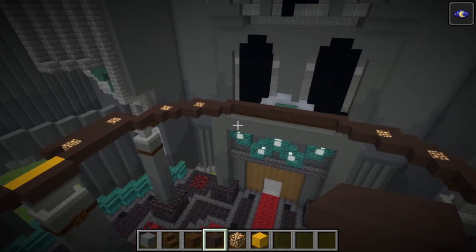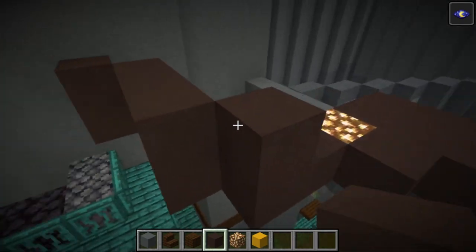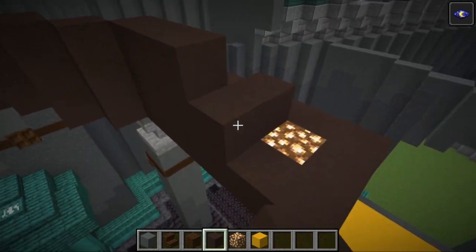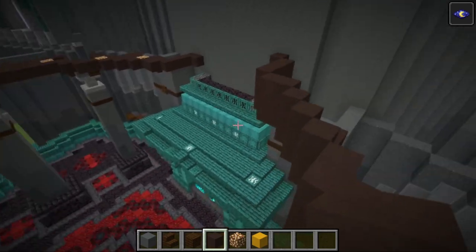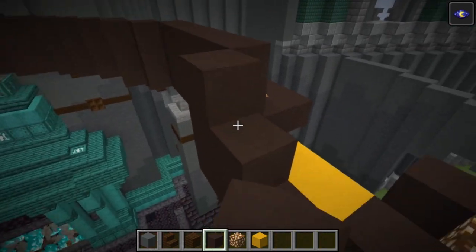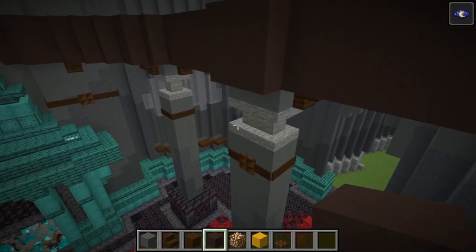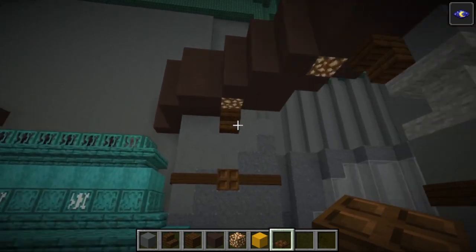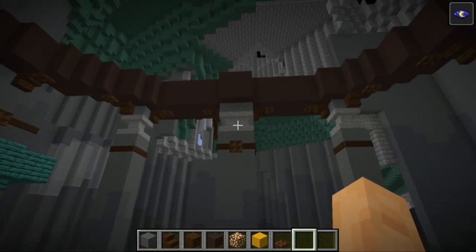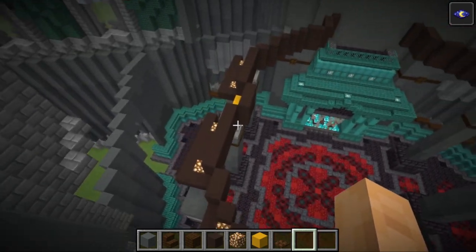Once you've done all of that, this should be where you're at with your room. Our next stage is to go around all of this grey terracotta we've just placed, placing two more blocks on top of it. You don't need to do this on top of all the blocks — just on top of the blocks which are visible if you look at it from inside the room. Then once you've placed all of those two blocks on top of that terracotta, we're going to grab some dark oak trapdoors and go around underneath. Wherever there's a visible bit of glowstone, we're going to cover it over with a trapdoor. From below you can see all of those trapdoors covering up our glowstone, and from above you can see how we've placed that grey terracotta.